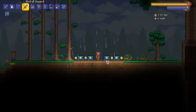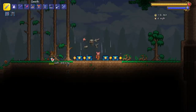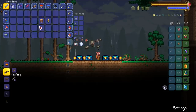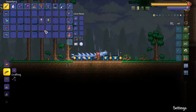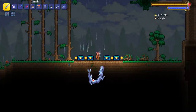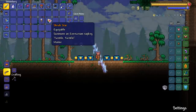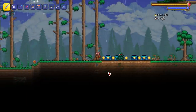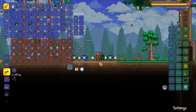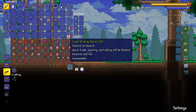Top one for sure is going to the skeletron prime pet - first time I saw it I fell in love with how it looks. Number two is the phantasmal dragon - very very cool, looks like a damn summon, kind of wish they used it for a weapon. Number three is the everscream sapling just because he looks funny and walks funny. Close honorable mentions: plantaro is up there just off the walk alone.